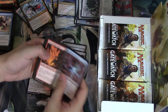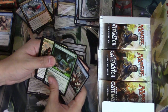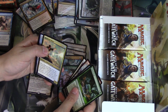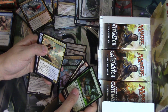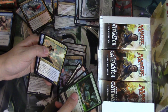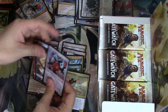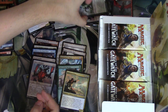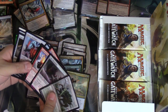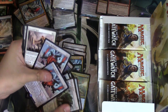I would like to get Kozilek or Chandra — I think those are the two cards I would be very happy to see. Reflector Mage — this card is talked about a lot. Whenever Reflector Mage enters the battlefield, return target creature an opponent controls to its owner's hand. That creature's owner can't cast spells with the same name as that creature until your next end step. Very good card. Matter Reshaper number three!